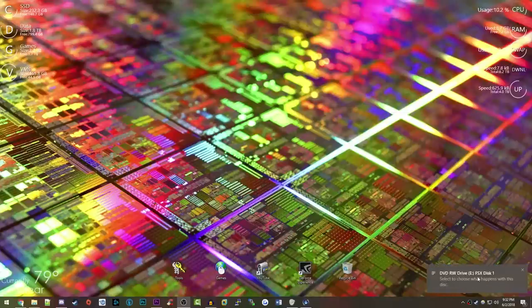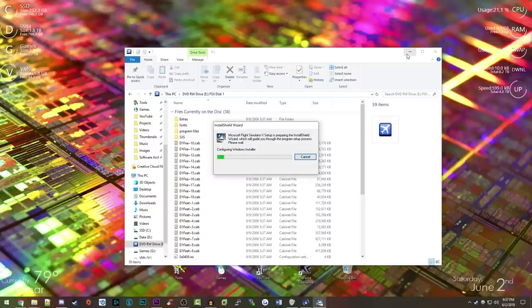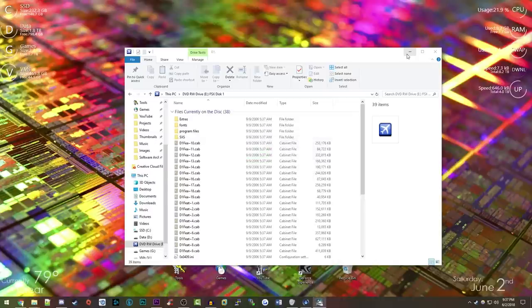There we go — FSX Disc 1. It's starting up, preparing the InstallShield Wizard. I did have to run a 'DVDCheck.exe' first, and I'm thinking that was some sort of genuine verification tool — it verifies whether this DVD is actually genuine or just a bootleg copy. So it might be some sort of copy protection, but I'm not 100% sure.